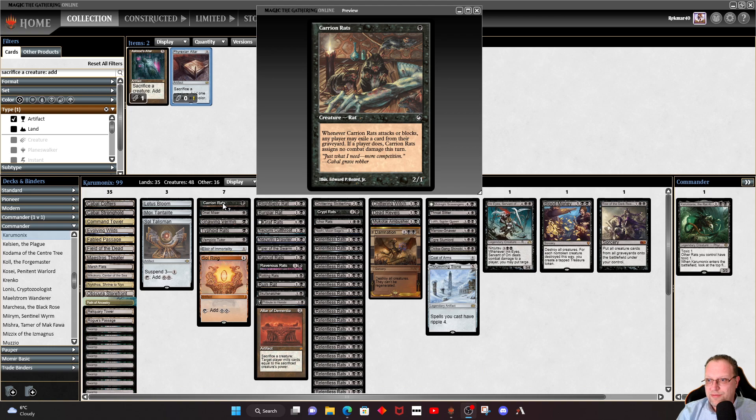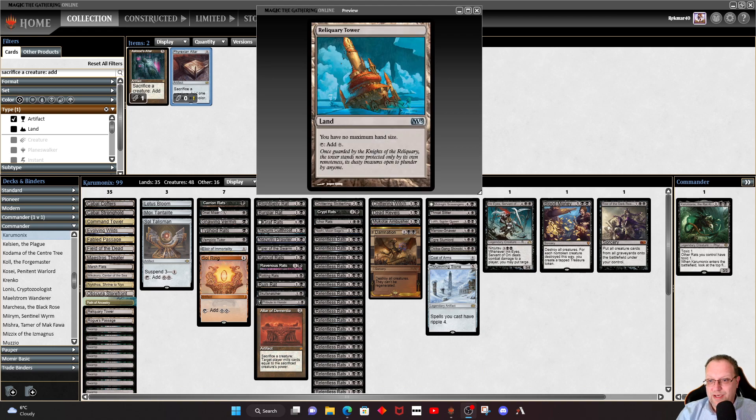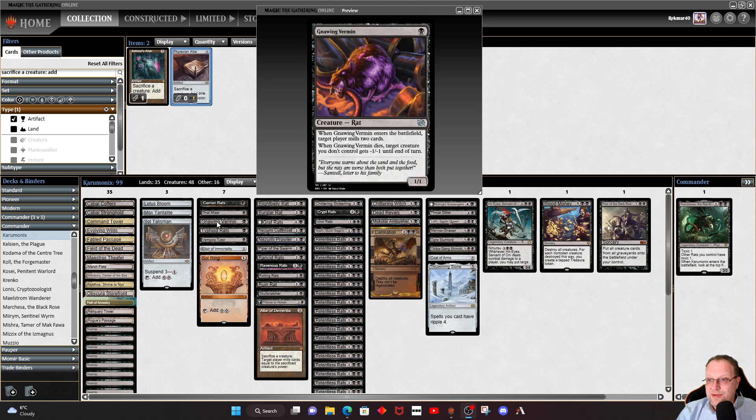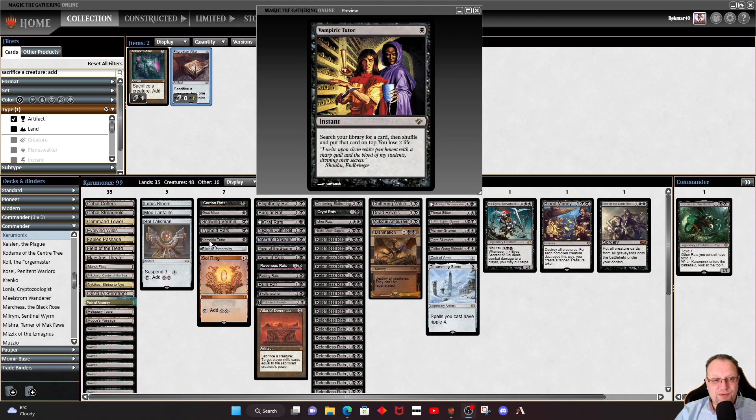We've got Carrion Rats in here, going back to Torment, to exile anything annoying in a graveyard. There's also a discard effect to reduce all your opponents' hand sizes by one — obviously if they've got Reliquary Tower it doesn't matter since hand size is infinite, but it might hurt some control players. Louring Vermin makes someone mill a couple of cards, and when it dies a target creature gets -1/-1. Typhoid Rats gives us some deathtouch protection.